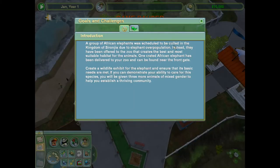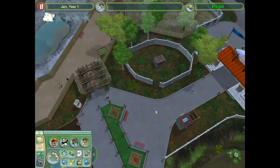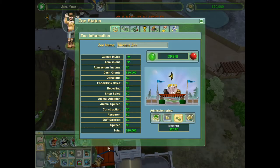Let's see — we just read that: best and most suitable habitat for the animals. One crated African elephant has been delivered to your zoo and can be found near the front gate. Create a wildlife exhibit for the elephant and ensure that its basic needs are met. If you can demonstrate your ability to care for this species, you will be given three more animals of mixed gender to help you establish a thriving community. Alright — elephant herd edition.